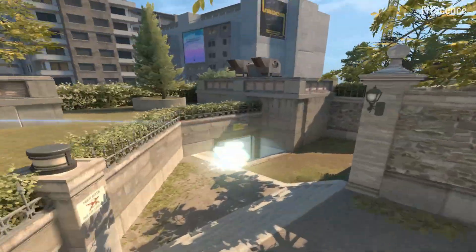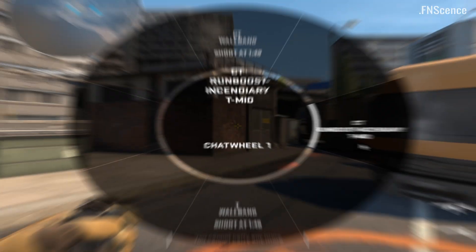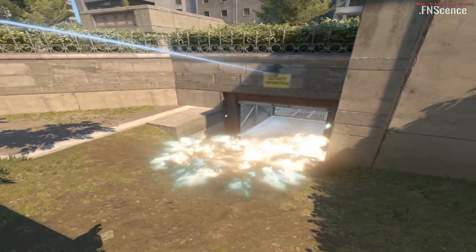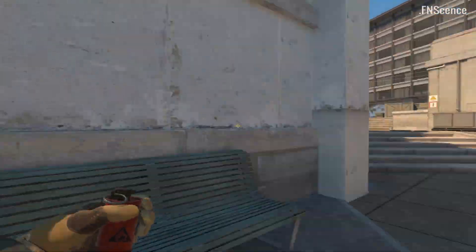Since the Incendiary nerf, the standard mid lineup is not good enough anymore. You can go for this run boost Incendiary which lands very deep and it's easier than it looks. The bottom player can run backwards with this lineup and throw the playground molly afterwards.